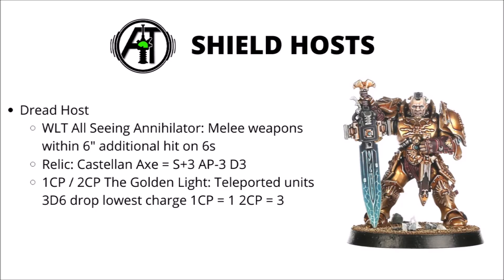The Dread Host Stratagem, Golden Light of the Moorades, is used at the start of the charge phase as a buff to Deep Striking units. For 1 CP you select one unit, or 3 units for 2 CP — when a charge roll is made, you roll one additional D6 and discard one of the dice, giving 3D6 drop-the-lowest charges. This really helps get that magic 9-inch charge out of Deep Strike. I think the Dread Host is the strongest shield host — it's probably my favourite — with the Aquilan Shield as my second favourite for its Shield of Honor shenanigans with allies.